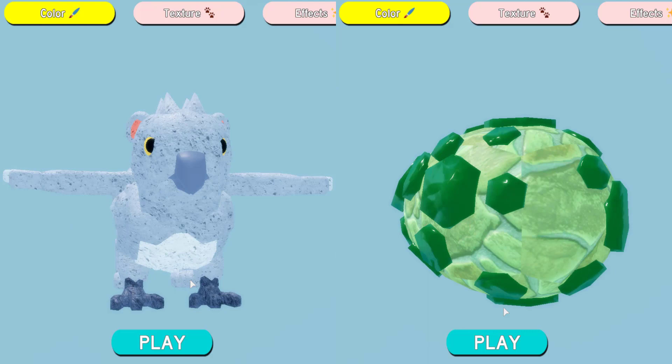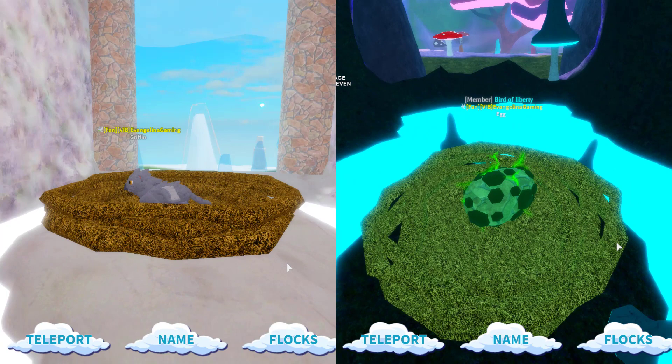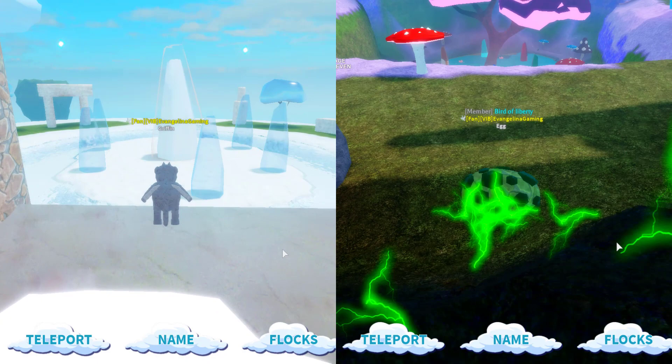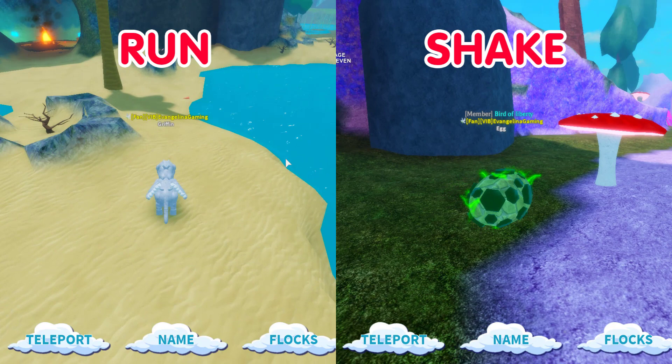Let's go ahead and pick the baby stage for both of these. So we have the Gryphon youngling and the Cockatrice egg. Here's where they spawn — you can see the two different spawn locations. For movement, we have the roll for the Cockatrice and the walk for the Gryphon.